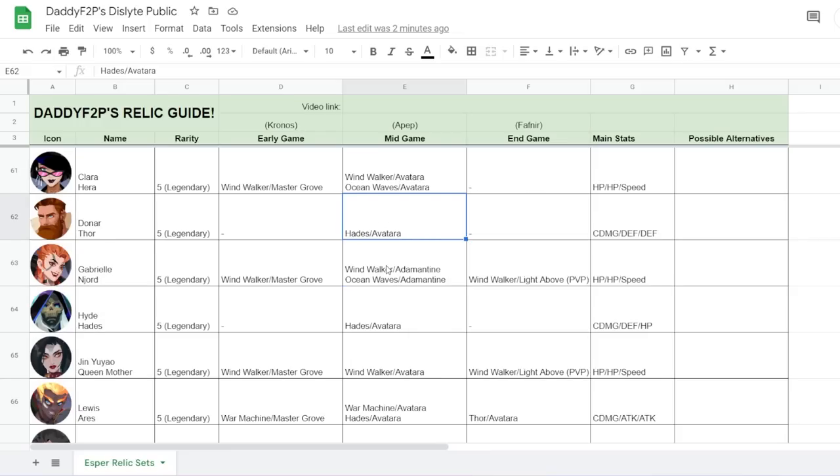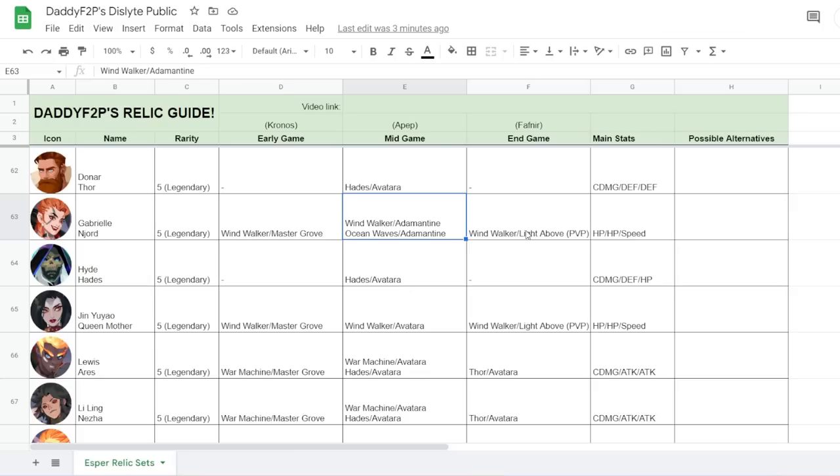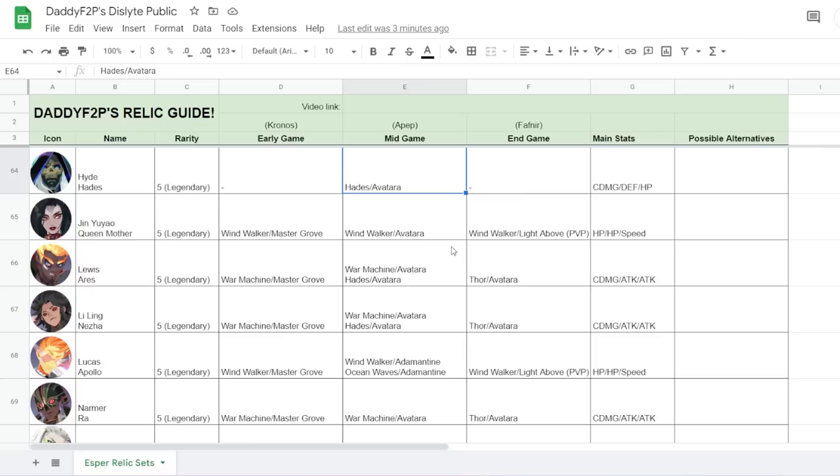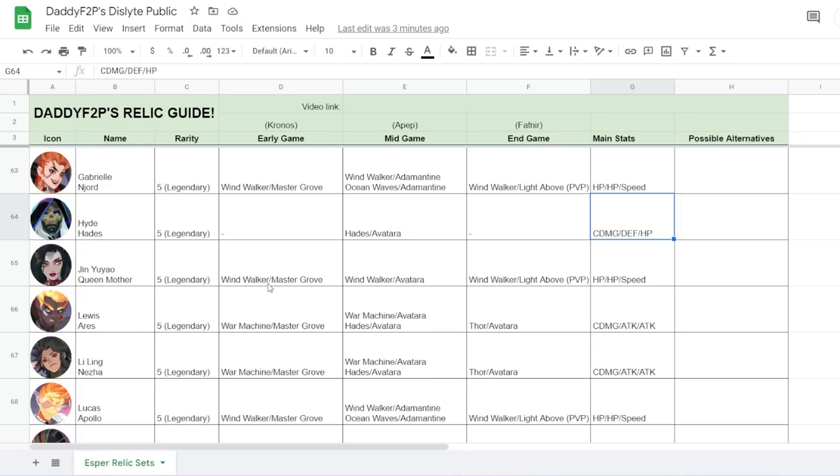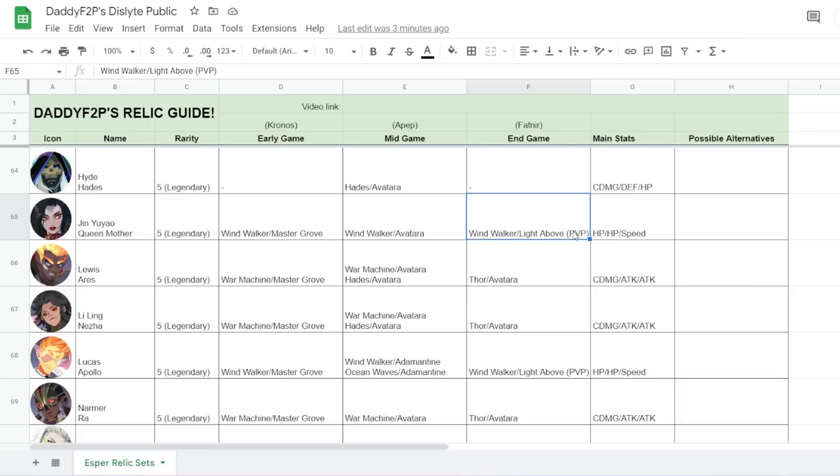Dona is 100% Hades Avatara for the rest of his life. Gabrielle works well with Windwalker or Ocean Waves, but for PvP you might want Light Above to guarantee her first turn and use her third skill. Hyde is also Hades Avatara but built with Crit Damage, Defense, and HP — refer to Corvian's videos for more detail. Jin Yuyao is very good with Windwalker and Avatara — this is where she's perfect. Even for PvP, Windwalker Avatara is likely better than Windwalker Light Above.